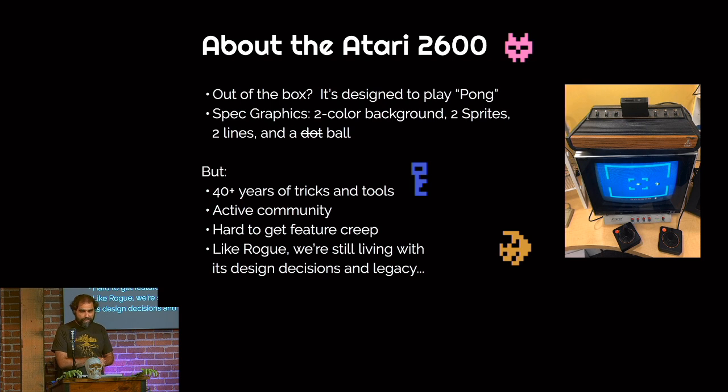When you're on the 2600, it's hard to get feature creep. Roguelikes are very susceptible to feature creep — having four or five big giant universe-simulating ones, I can relate — but here if you run out of memory, cycles, or ROM, you kind of have to stop expanding the game and make a few hard choices. Like Rogue, we're still often living with a lot of design decisions, for good and bad or for just very strange reasons. So it's interesting to go back to see one of the first mainstream consoles and how that has shaped game design over the last 40 years.